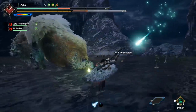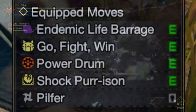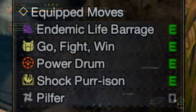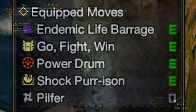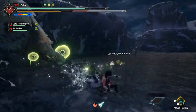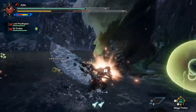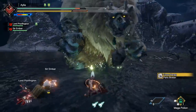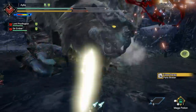Behold then — the best palico to have: a gathering palico with Endemic Life Barrage, Healing Bubble, Power Drum, Shock Prison, and Pilfer. This gives you utility through various statuses being applied to the monster, bursts of helpful healing, attack and defense buffs throughout the hunt, shock traps applied throughout the hunt, and extra monster materials. That is what I call a useful palico.